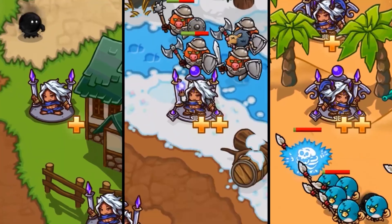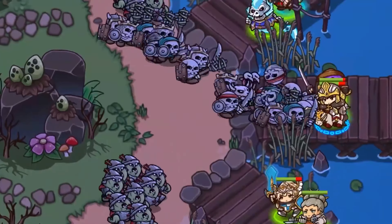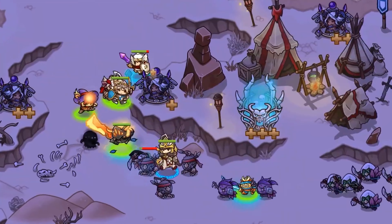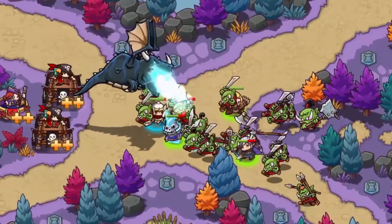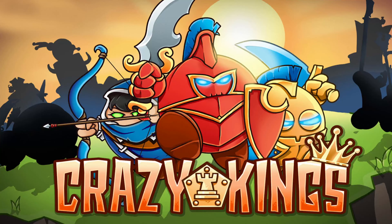Now that I've clarified that, I'll show you how to earn, but first I have to introduce you to the basics of this game. Crazy Defense Heroes is a blockchain-based game that was developed and published by Animoca Brands. It is a tower-based game where you have to eliminate the monsters to win. The game is the bigger and expanded version of Crazy Kings.